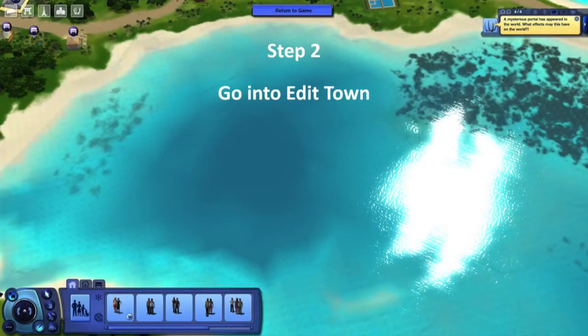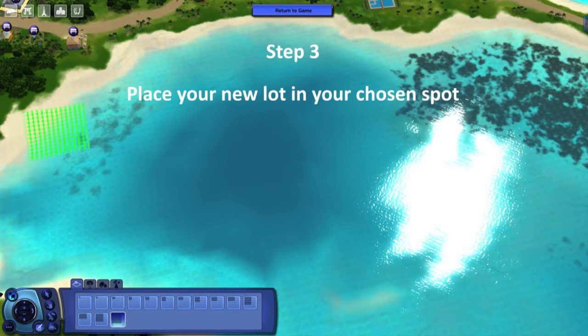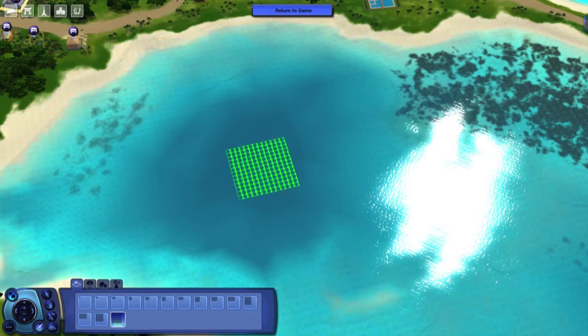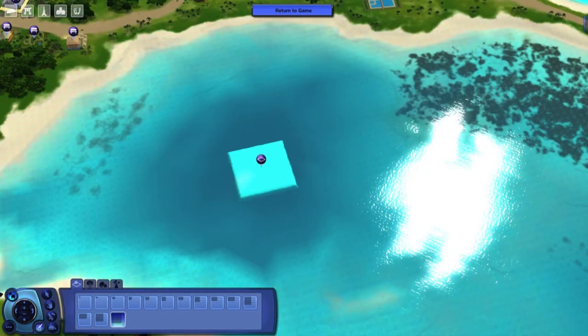Once you've chosen your spot, go into Edit Town and go to the editor where you can grab a lot. I grabbed a 64x64 lot and placed it where I wanted it in that little area. Just to give you a bit of extra info — you can see you can't put it down where it's red, it must be green. Don't put it in spots where it's very sandy, where sims just walk through the water. You need it to be in a place where the water is deep and routable. So let's get started.